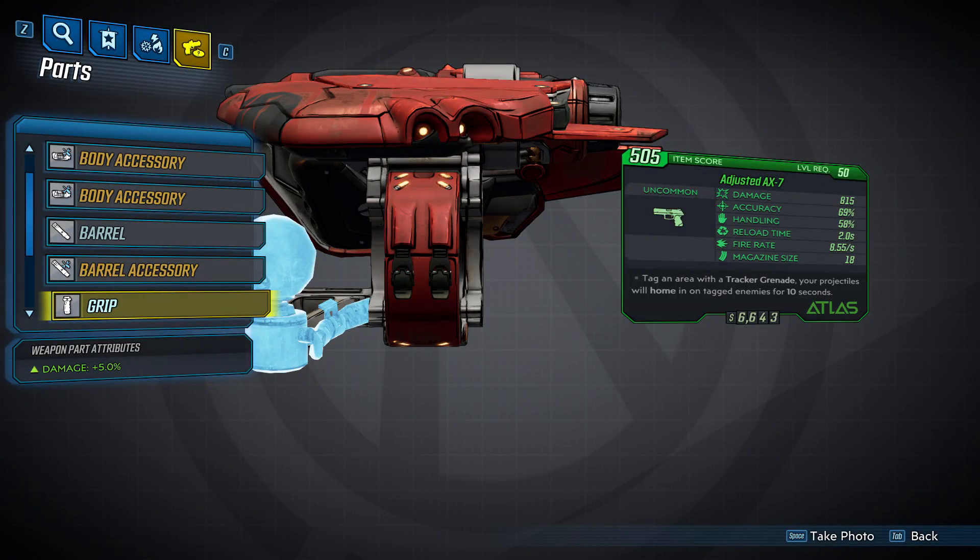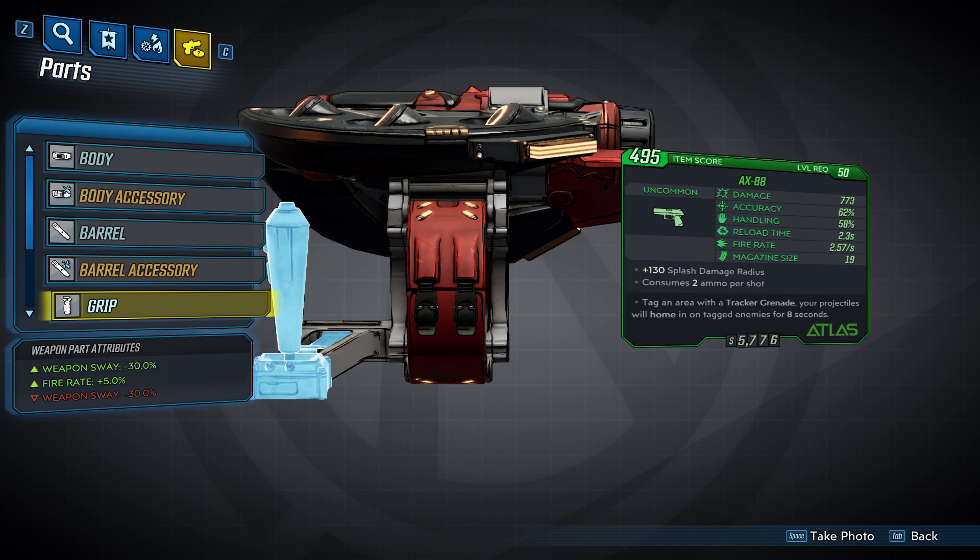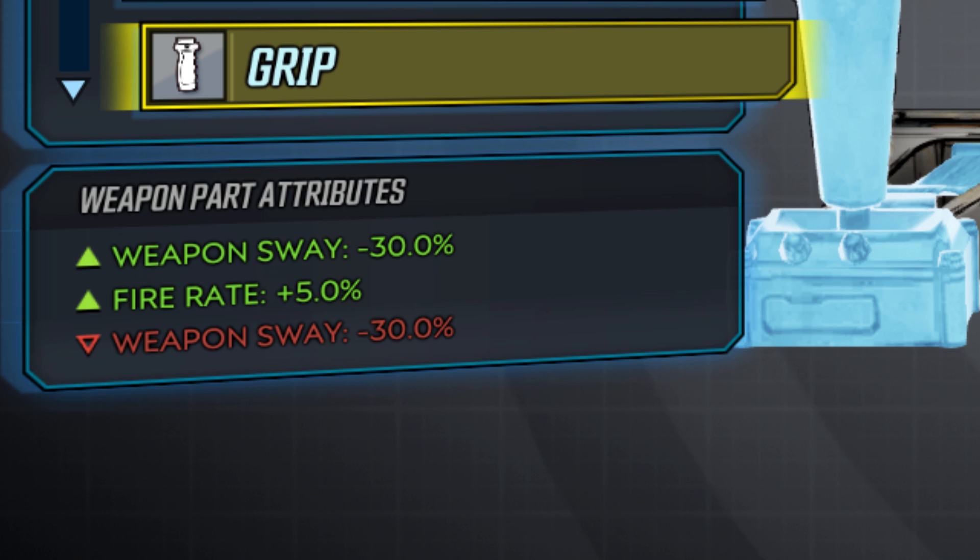Next we'll look at the grips — there are three of them. The first increases your damage by 5%. The second decreases your reload time by 5% and gives minus 20 accuracy. The third increases your fire rate by 5% and has something with weapon sway — you get minus 60 weapon sway from two entries that each say minus 30, with one being green and one being red.